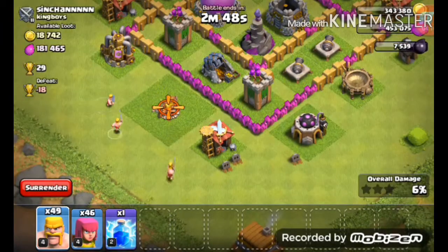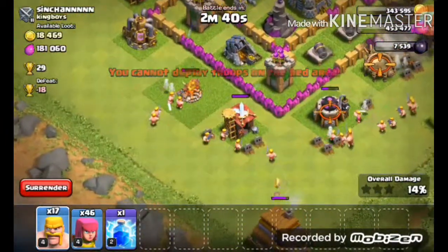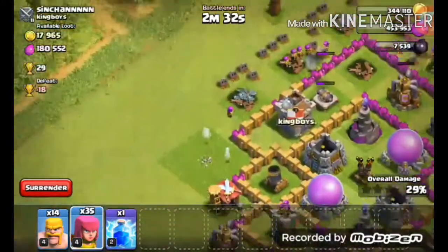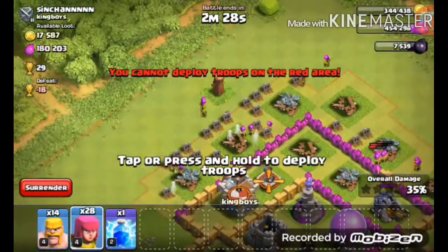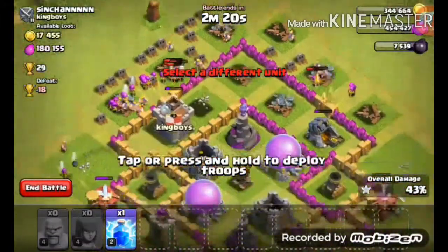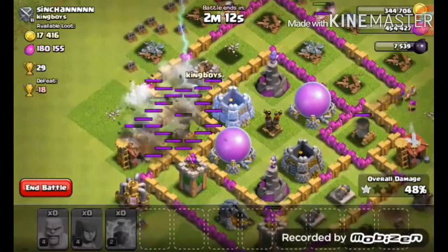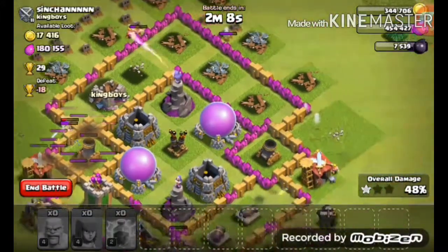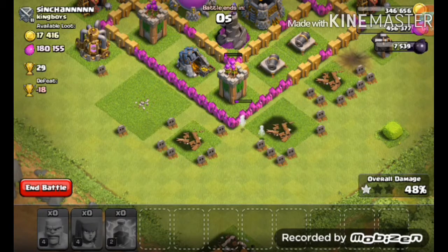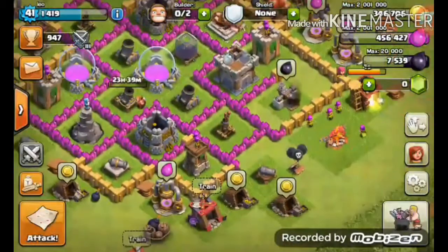Okay, I found a good base — not with the gold we wanted, but with the elixir. I'm going to go from the corner, and now I've got to go from this corner too — I forgot to take that out. They are rushing their base, upgrading to town hall eight or nine. I've maxed that. Rush in, break those walls, hit the mortar cannon.